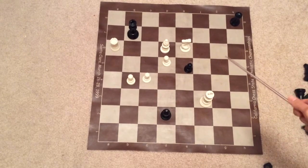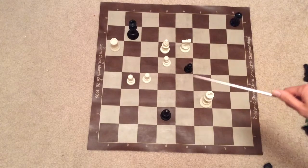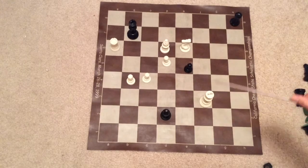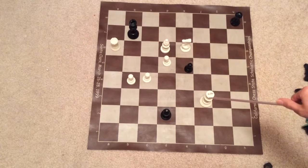What do we think about Light's king? This bishop and this pawn are controlling a square next to Light's king, and this rook is not controlling any squares that are next to Light's king.